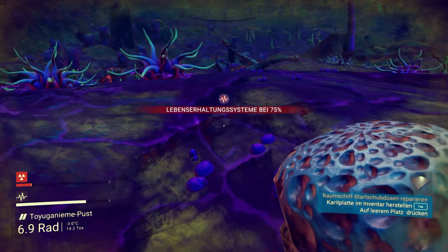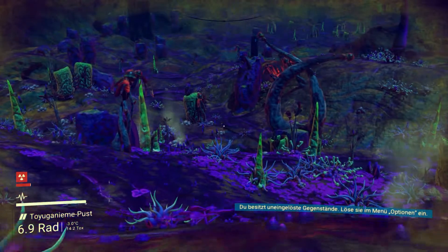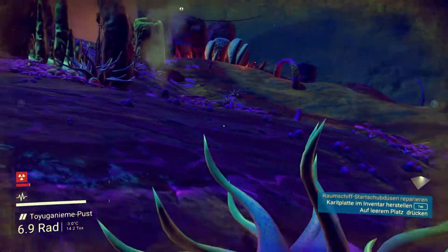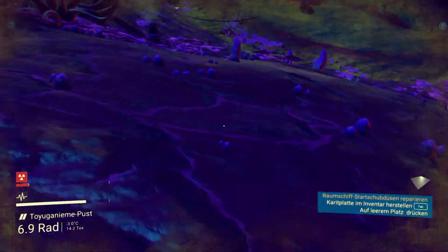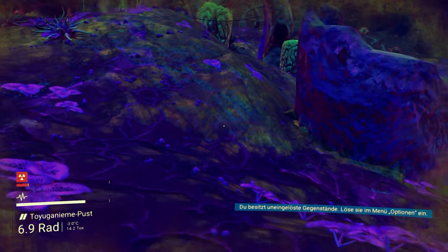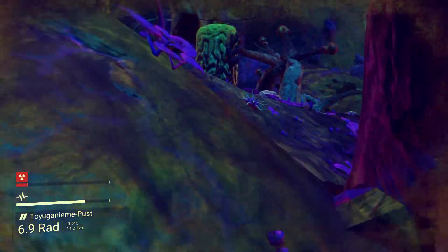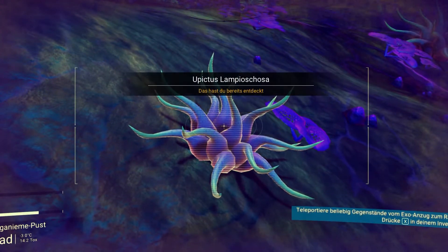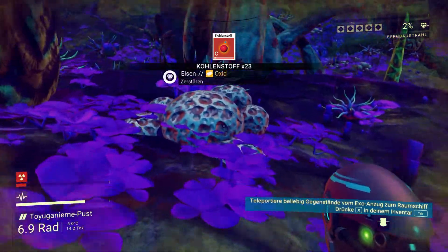Lebenserhaltungssystem Energie niedrig. Ich wünschte, du würdest mich nicht alle 5 Sekunden daran erinnern. Um den ungelösten Gegenstand werden wir uns auch noch kümmern – das ist halt dieses Pre-Order-Gerät. Kann man ja schon mal einpacken.